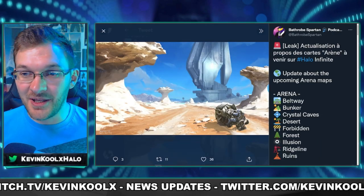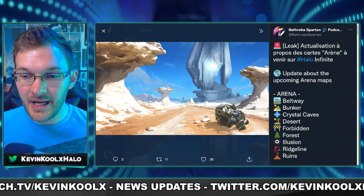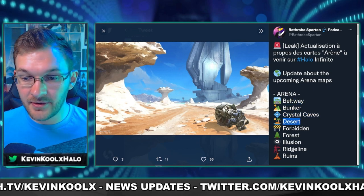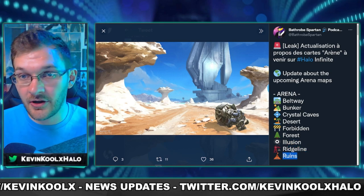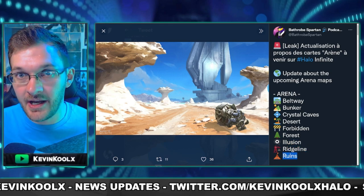Arena maps are also getting some love. Leaked names found in the game files include Beltway, Bunker, Crystal Caves, Desert, Forbidden, Forest, Illusion, Ridgeline, and Ruins.